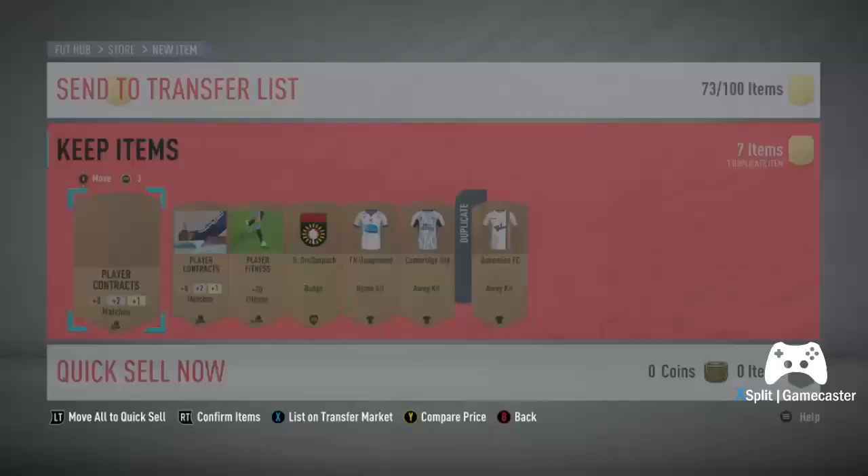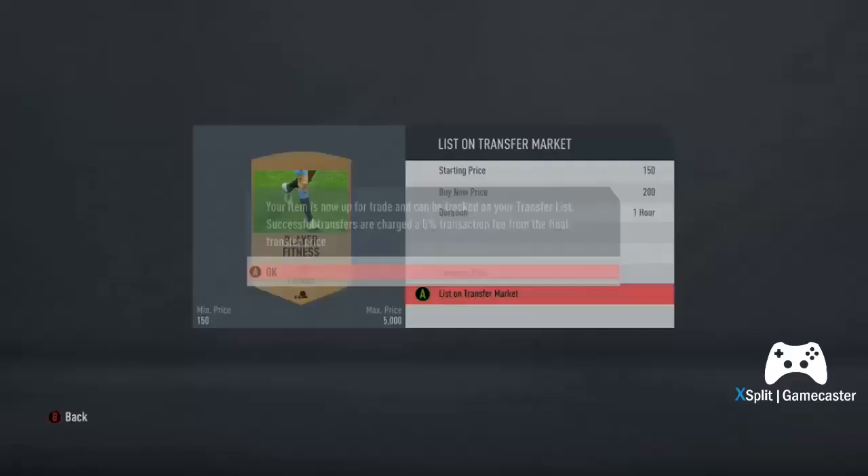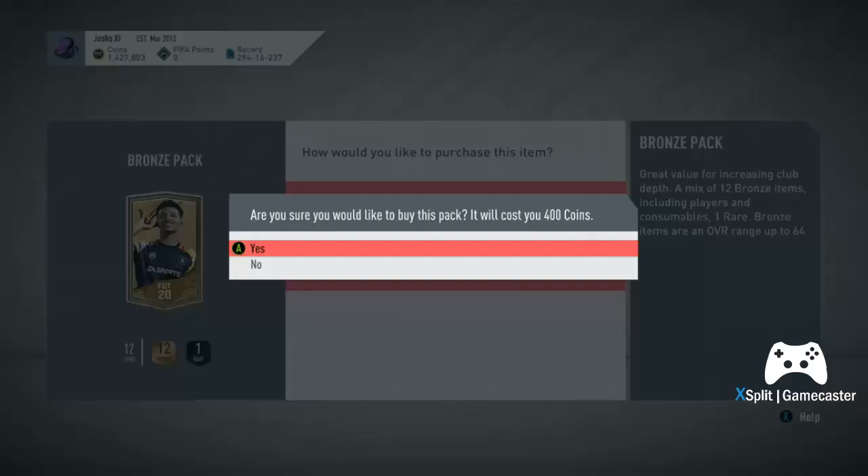Be constantly on the lookout for SBC cards, because you'll find that some of them sell for a lot more than you think. If everything in this pack alone sells, you'd be looking at making probably about 2k off that pack — which is another five bronze packs — so you can see how simple it can be to make coins quickly.